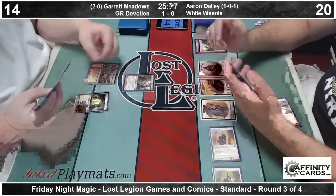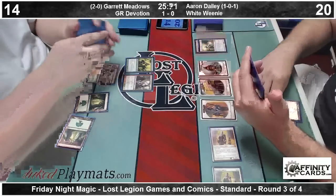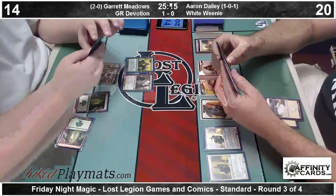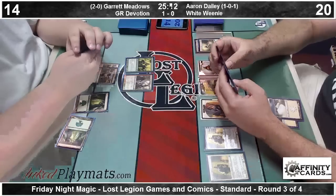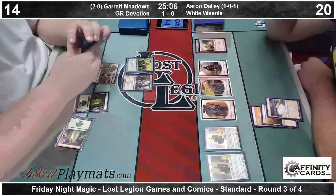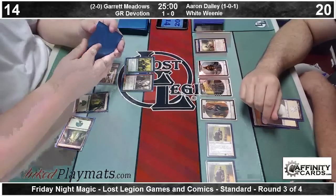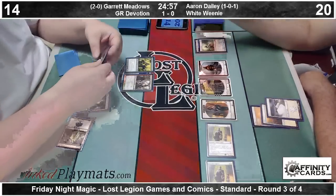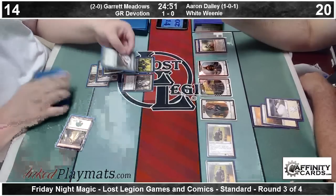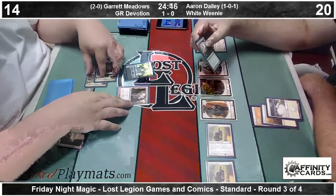Garrett in a little bit of a pickle here. There's a land — Forest and Elvish Mystic — and just passing back. Garrett keeping seven on the draw, the most docile seven-card keep I have seen out of this deck. Question in the chat from Cross Forever Dead: will Lost Legions reimburse him travel costs to relocate his home closer to the store? Well, they don't reimburse me to do the stream, so I can't imagine they're going to do that for you — but we'd love to have you though.